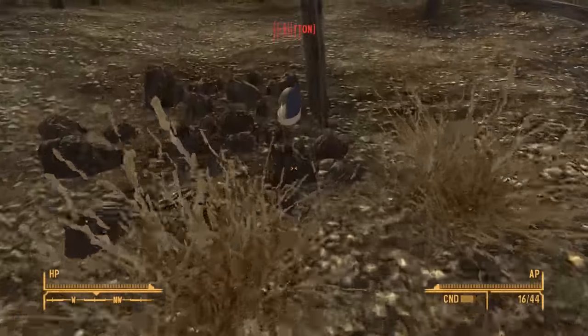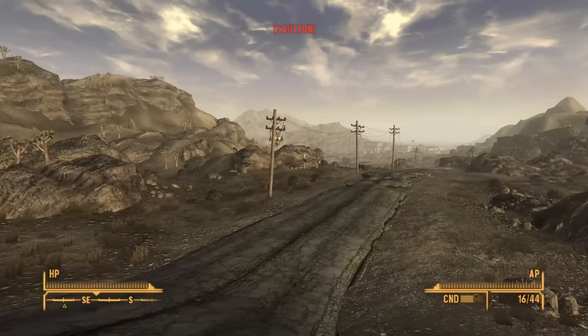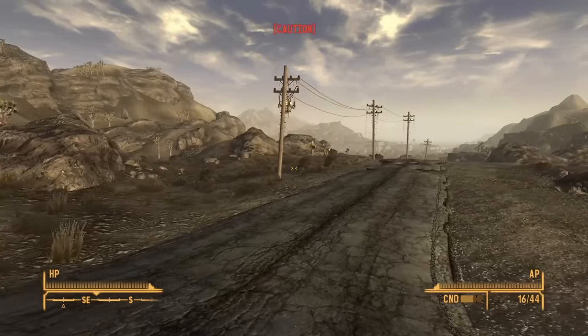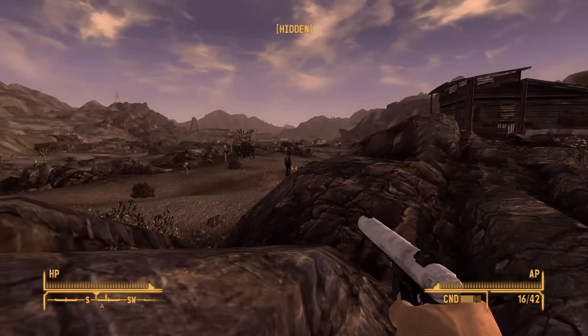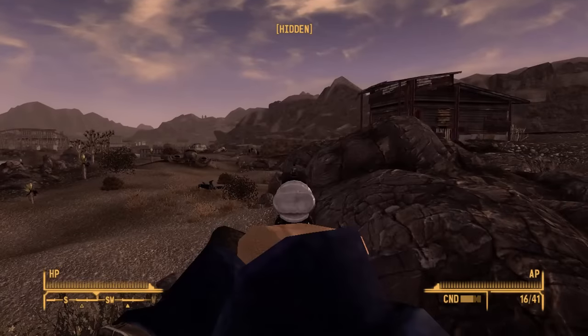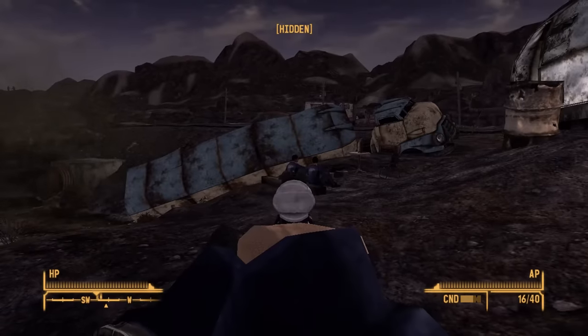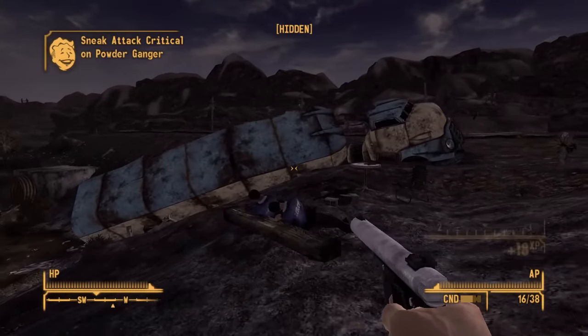I make sure to grab the snow globe before I leave along with a powder ganger disguise. Disguises could come in very handy today so I should try and get as many as I can. I put the disguise to good use right away to sneak past the powder gangers and get into a position to very easily stealth kill both of them without alerting the others nearby. The other two at the makeshift camp get to die in each other's arms.